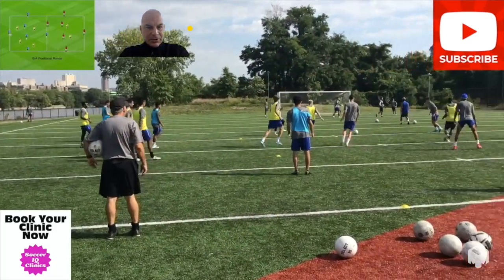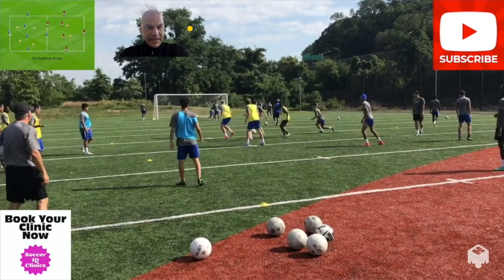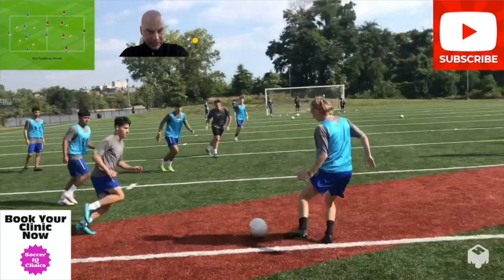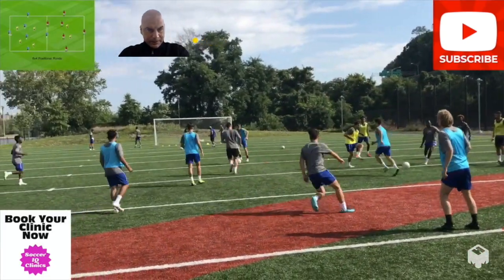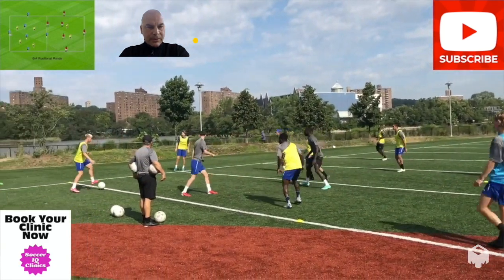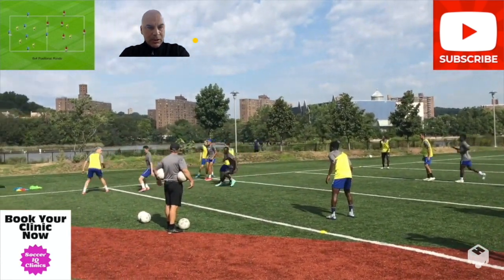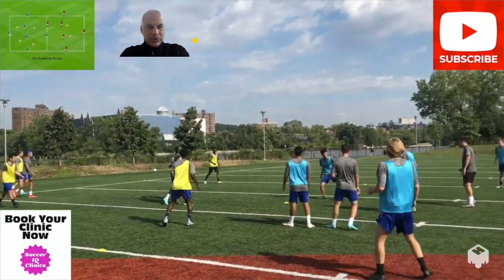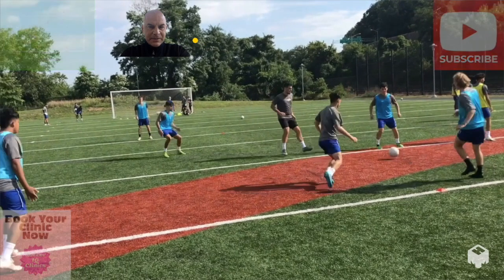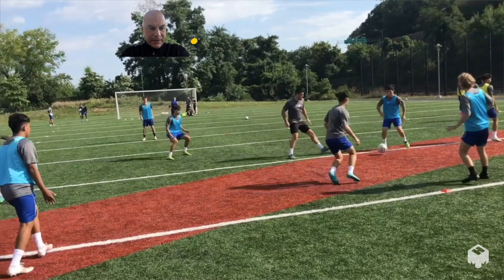This is a nice positional game. You can see this as a game model with the center back, two wing backs, center mid, and maybe a striker up top. Really focus on the aspect of the two in possession in the middle — the two center mids. Make sure they split the grid in half and play positional, always looking to find those spaces behind and in between the defenders with the right body orientation. That right there is the three-team, six versus four positional rondo.